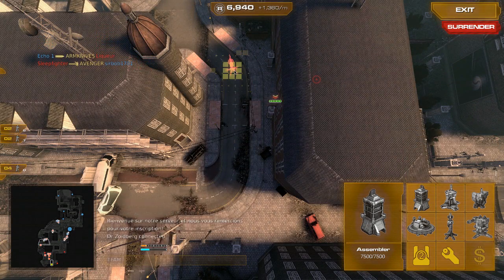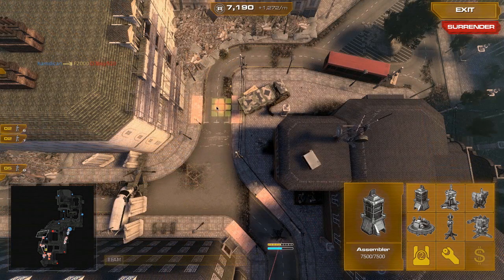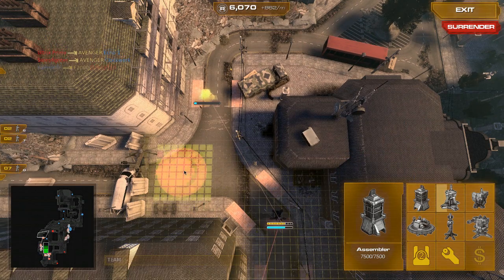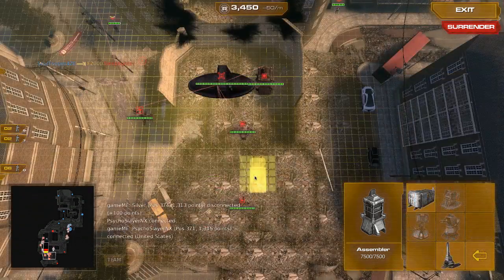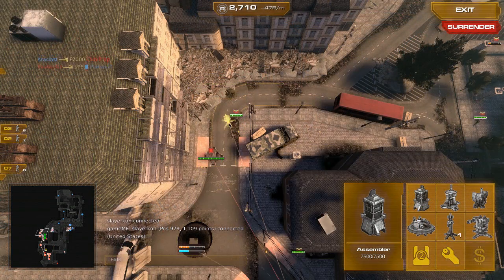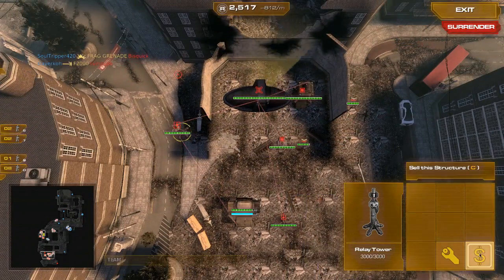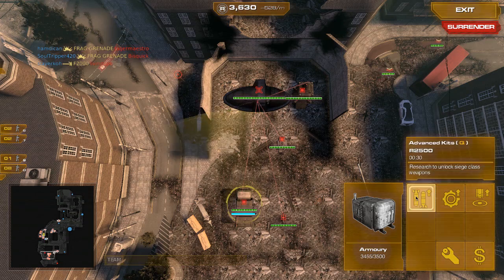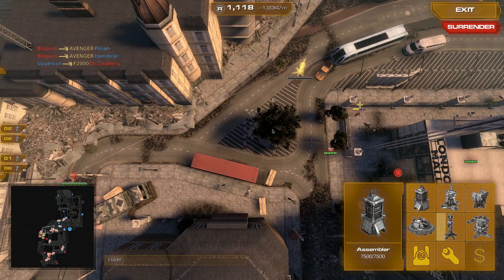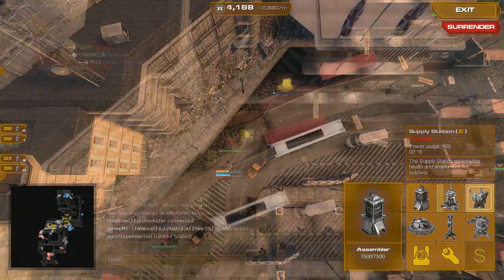Same exact strategy as before: put up the forward spawn as soon as possible, get some independent power, build the armory, put another relay tower up to extend the range. I sold off the relay towers in the back since we have independent power — it gives a little bit of a cash boost. Then I do advanced kits right away and start building out more towards the right, fortifying with another forward spawn and some supplies.